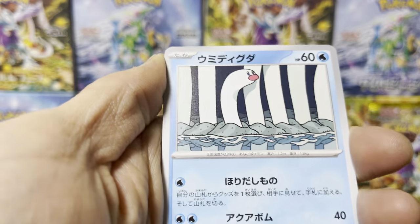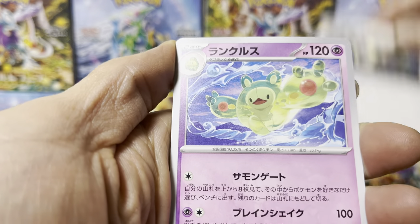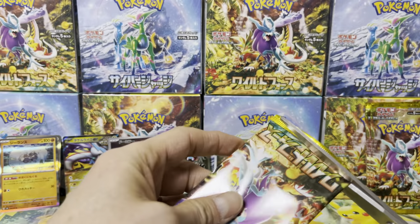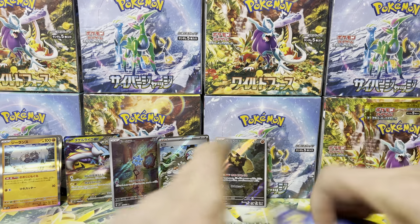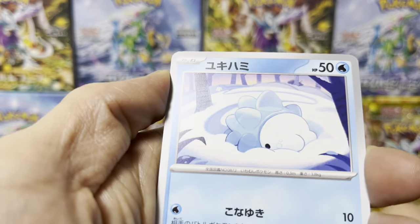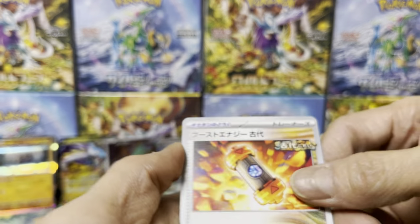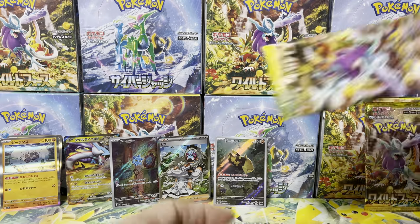Sableye. Wiglett. Turtwig — seen that. Noctowl — seen that. The evolution of the ocean. Solosis, Duosion — and Reuniclus, that's what it is. Roserade — nice card, the art's really nice actually. Arbok, Gen 1 Pokemon. Roselia. Ooh — Ancient Booster Energy! An Ace Spec card. There was a similar card in Ancient Roar.